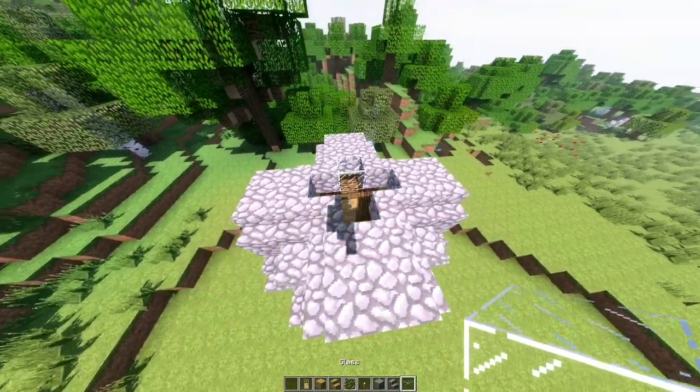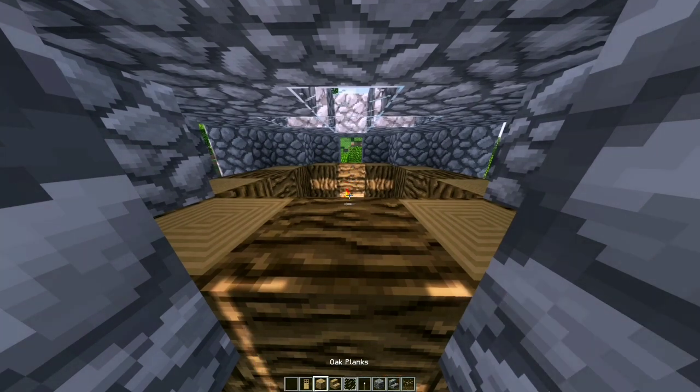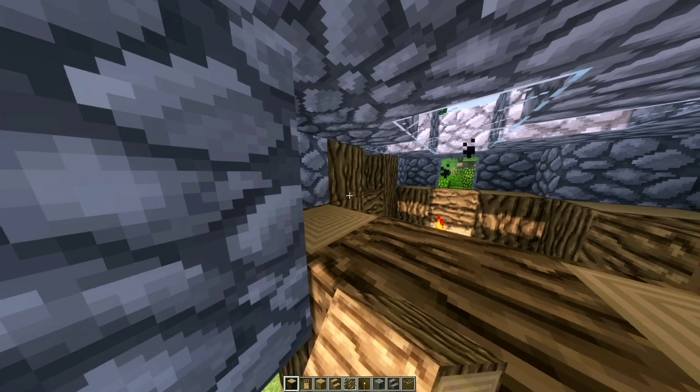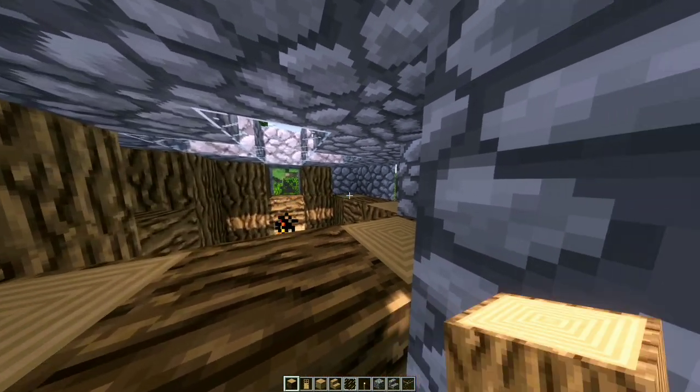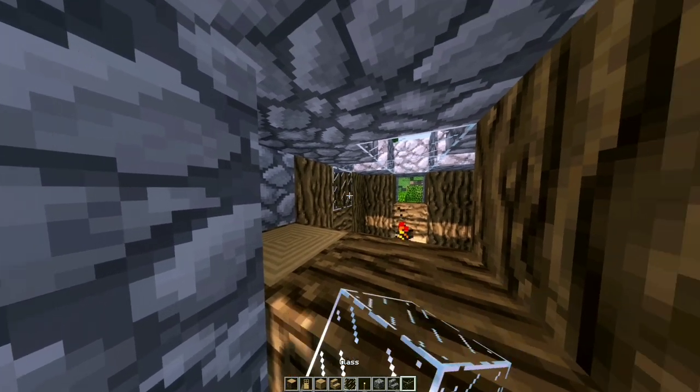Add a cobble block on each side of this cross shape. After that, fill the rest with glass inside. We are going to place a log on the top of each corner log, then place a glass block on each of the gaps.